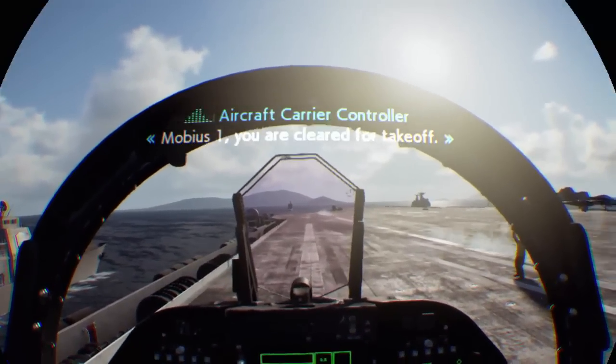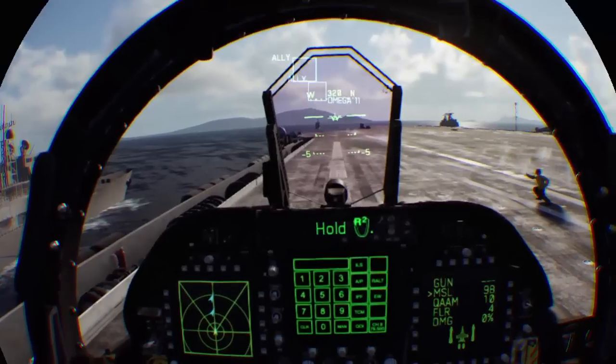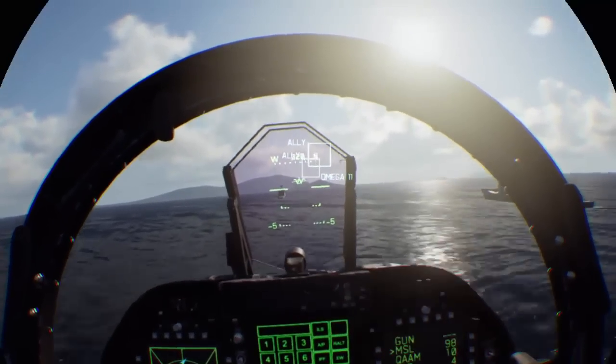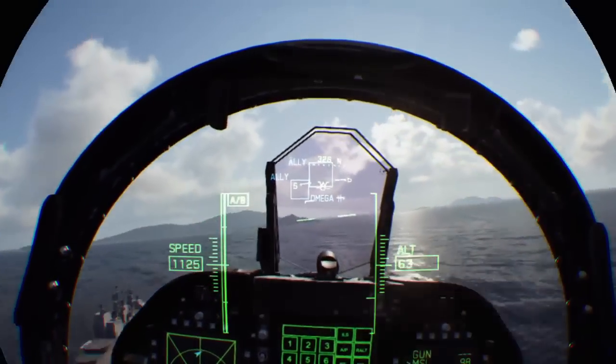Alright, now it's my turn. Let's do this thing. Now it says hold R2, but I'm on a HOTAS, so I think I just... there we go. Just pump the throttle and pull up. Okay, so it's pretty easy to twist.